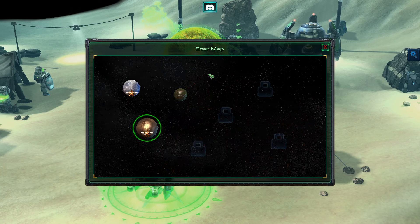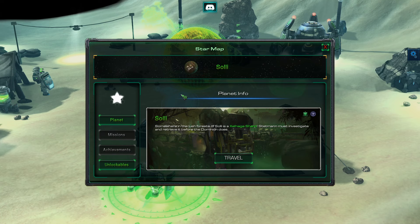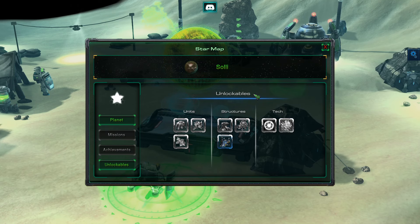Okay, so we click this and then we go to Solly. Very exciting — there's four more planets coming in the future, but we've got three missions on Solly. I do like how you can see the unlockables as you go.